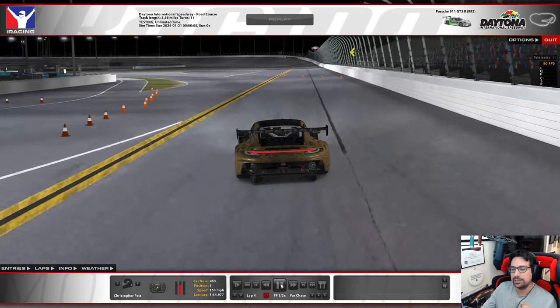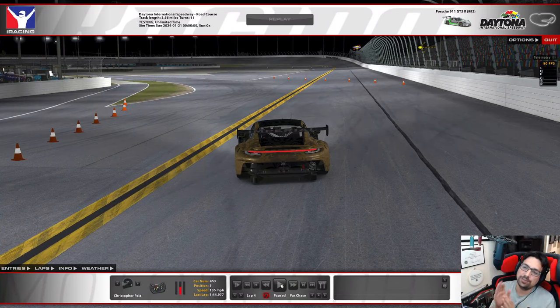It's very easy to run too deep through this corner, so pick a good marker. It's going to be pretty much threshold braking in as straight a line as possible. After the initial heavy brake pedal, we start bleeding off the brake because this is a decreasing-radius corner — the radius gets tighter and tighter the further we go around, culminating at its tightest point at the apex. Think of it as a two-phase corner.